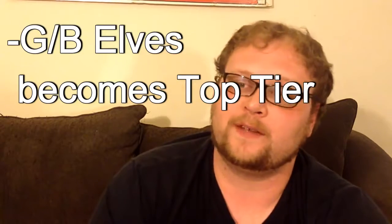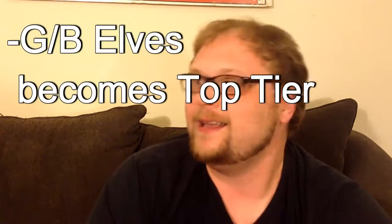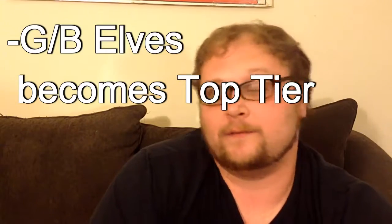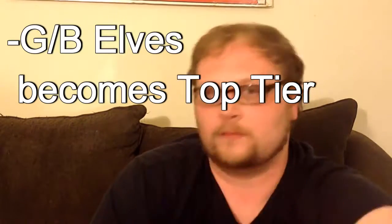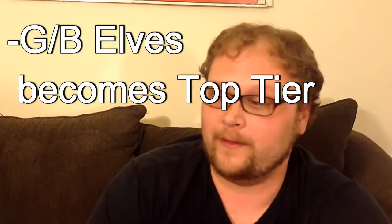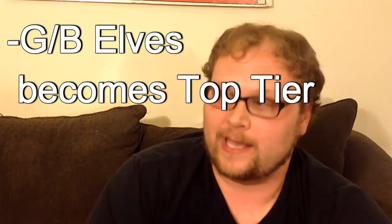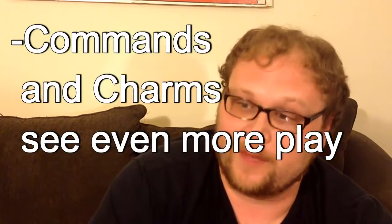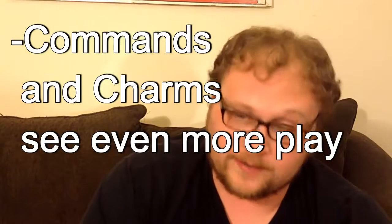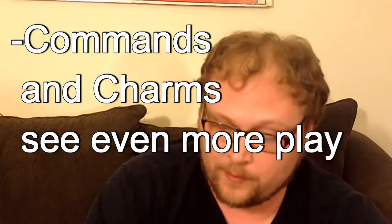With removal out of the format, I think Green-Black Elves gets even better. It depends on if Elvish Mystic is reprinted in BFZ, but the deck doesn't absolutely require Elvish Mystic — Gnarlwood Dryad or Elves of Deep Shadow could work. I think we'll definitely get a one-mana cost mana-producing elf. Green-Black Elves will probably rise to be the dominant aggro deck in Standard. I think Goblins gets a little worse because losing Rabblemaster and Stoke the Flames is such a huge blow to that deck. Commands and Charms might get even better — Dromoka's Command and Atarka's Command are both fantastic.